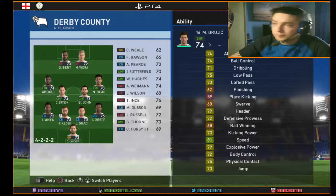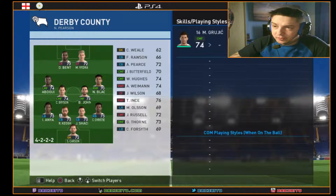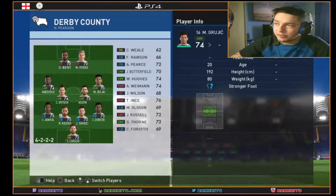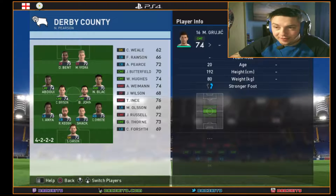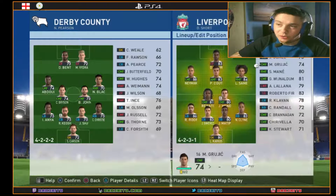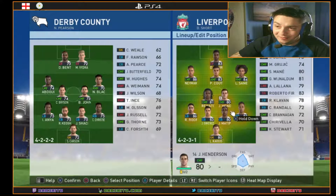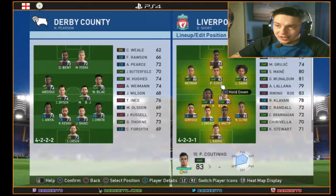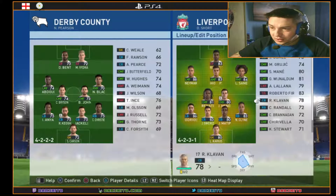We're keeping Krejcí as well — he's young so there's no reason to get rid of him. We might send him out on loan so he can develop, because he's not going to play much. The only time he'd really feature is if Henderson picks up an injury. Based on Sanchez's stamina, he's not really going to get tired during games.